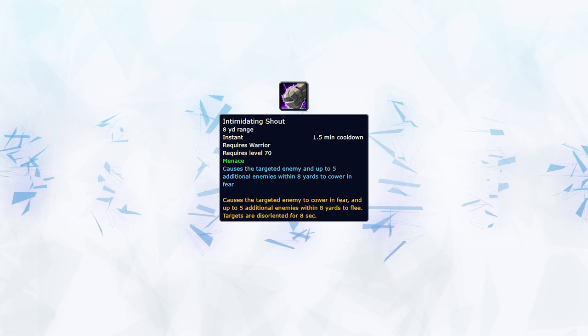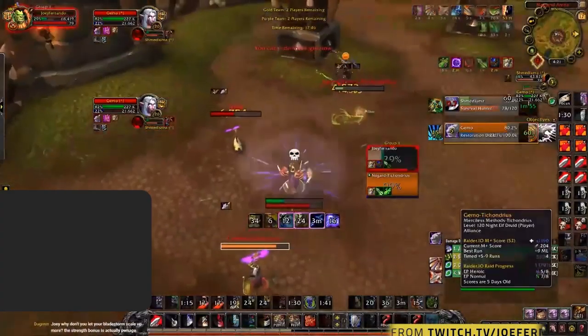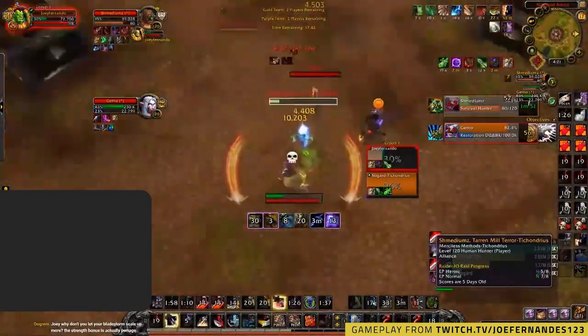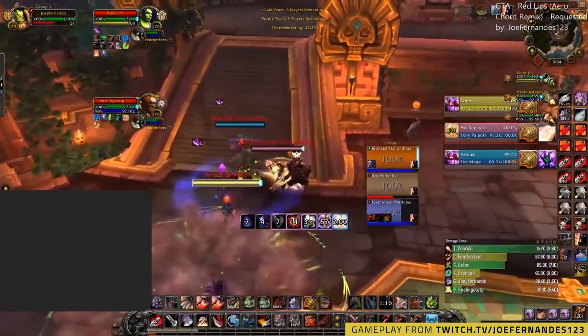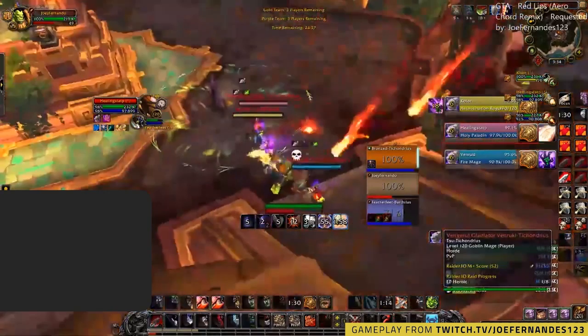Having Intimidating Shout can be an excellent tool for turning the tides in your team. You can simply use it on cooldown against enemy healers who won't be able to trinket every time Fear is ready, in order to create a ton of pressure on targets that can't kite you much. Fear is often a very powerful defensive spell too — being able to fear multiple people at the right time during an enemy team's offensive go can easily be the difference between living or dying.